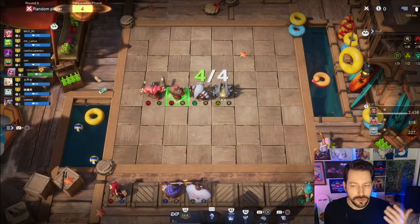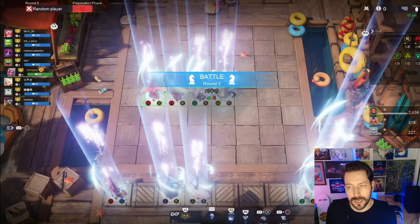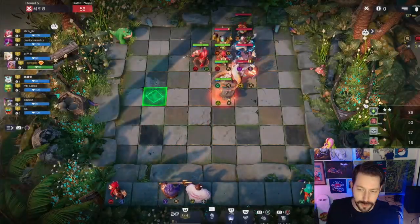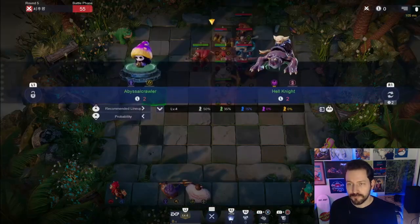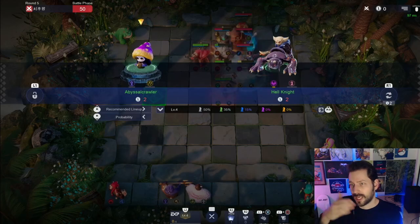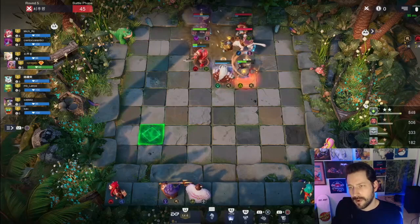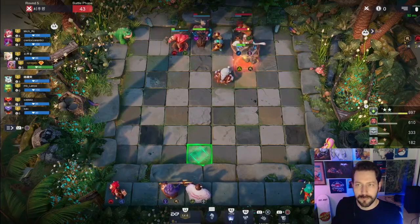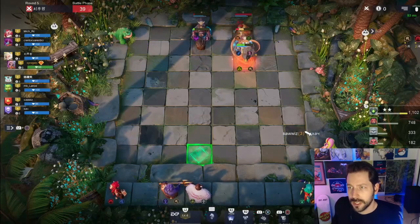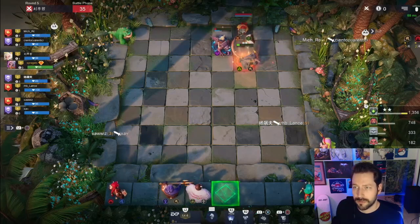Since Stone Spirit is now a two-star unit, I'll actually put the item on him. The reason being his health is 1400 as opposed to Red Axe Chief's 700. Two-star units are most likely going to survive a lot longer, and this just gives us the ability to have that aura stay around as long as possible. We could use Abyssal Crawler if we were going cave assassin or something like that, but right now I think I'm just gonna do a basic cave warrior situation.